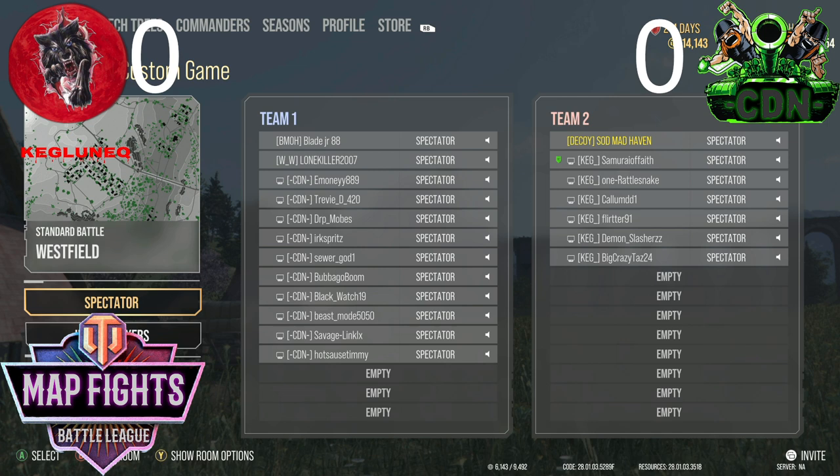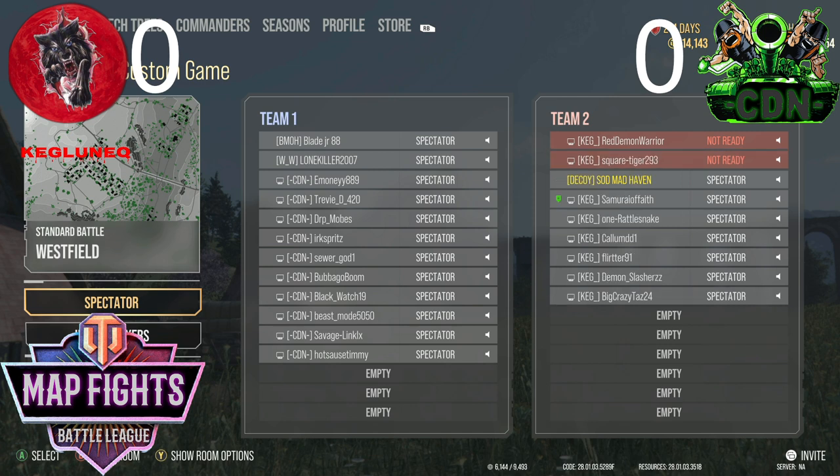It's 10 on 10. CDN had everyone jump in; Keg is probably having a lineup. Because after this there is a 14 versus 14 popping up, so they probably have enough players on right now, people getting out of matches and slowly joining in.